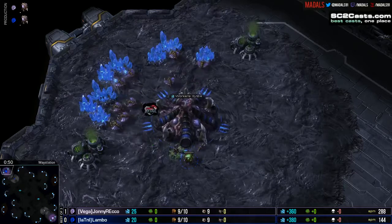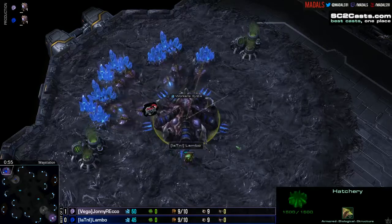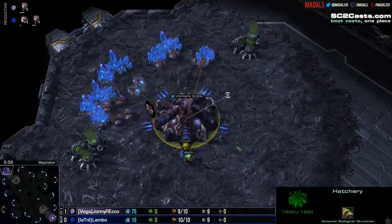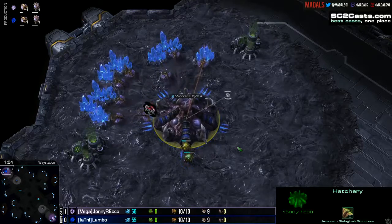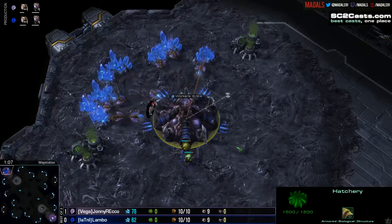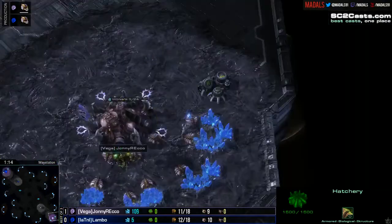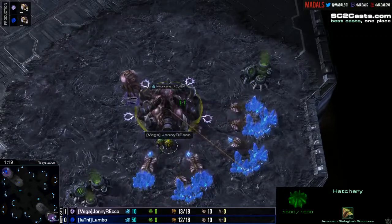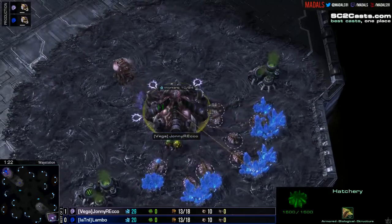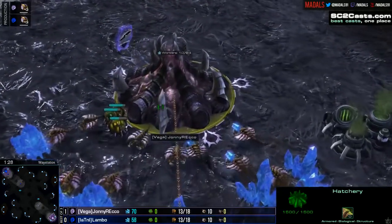Let's introduce these two. Spawning in the top left-hand position as the blue Zerg player — he lost game number one and is battling to stay in the tournament — Lambo. And his opponent down to the bottom right, the pink Zerg player, 1-0 up, one game away from advancing to the finals: Johnny Rico.